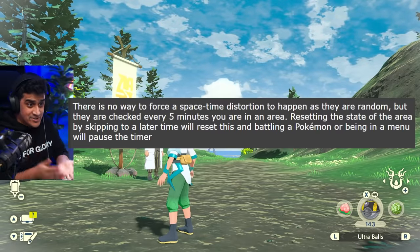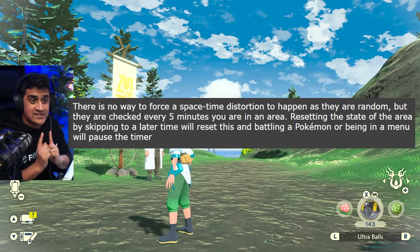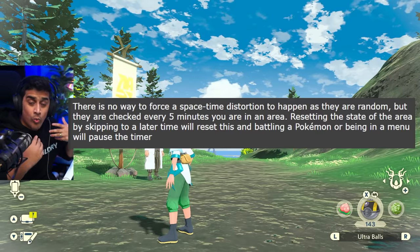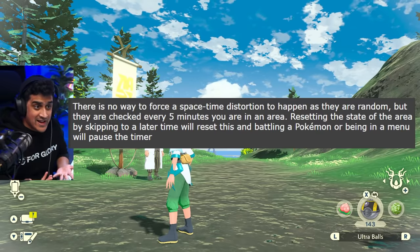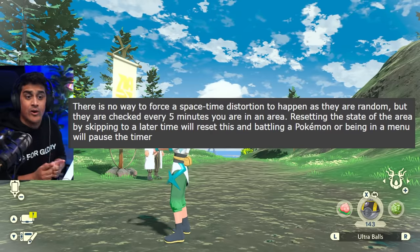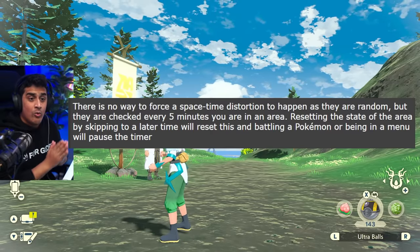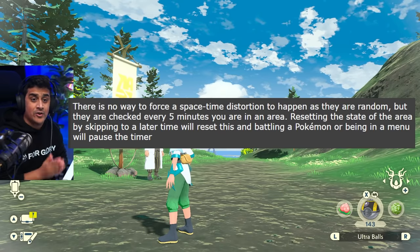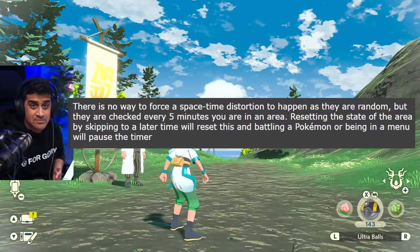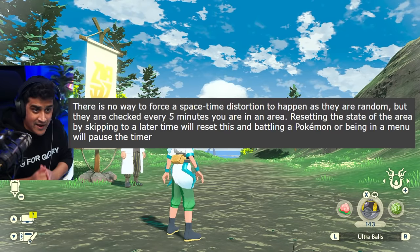Another very important piece of information: there is no way to force a space-time distortion to happen, as they are random. However, you know the probabilities based on the chart. They are checked every 5 minutes you are in an area. Resetting the state of an area by skipping to a later time will reset this, and battling a Pokémon or being in a menu will pause the timer.